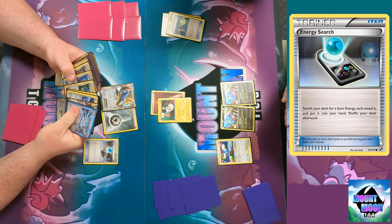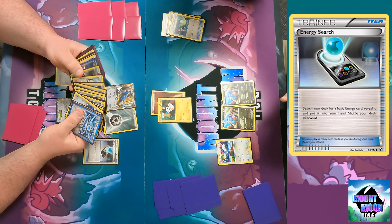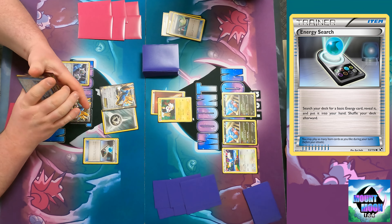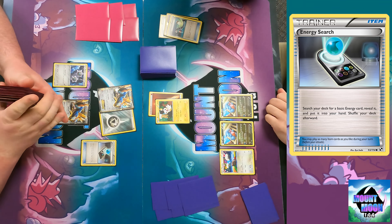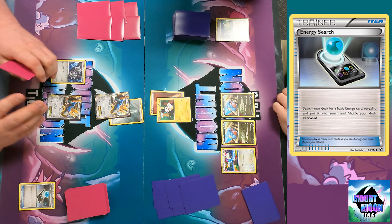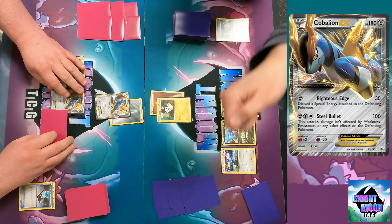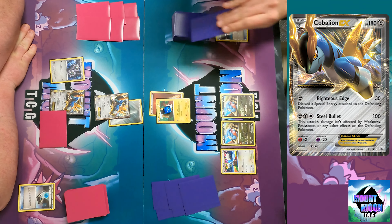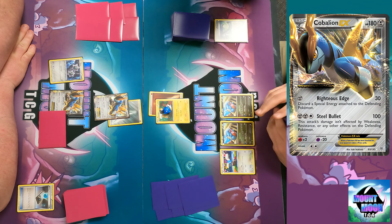I play Energy Search, which searches for a basic energy card — the metal energy. That's all you play, metal energies. Get that and attach it to Cobalion. I'll use Righteous Edge for 30 — discard special energy attached to the defending Pokemon. Both of our decks discard special energy, which is kind of funny. It is really nice.